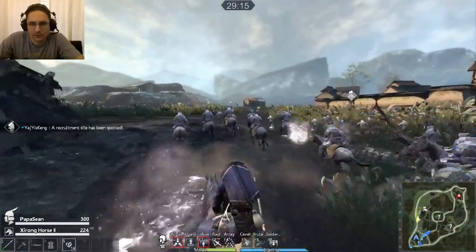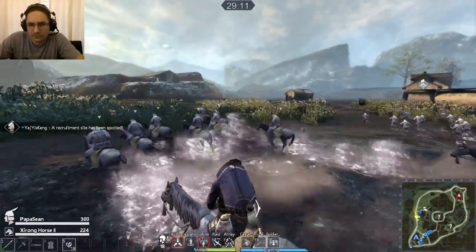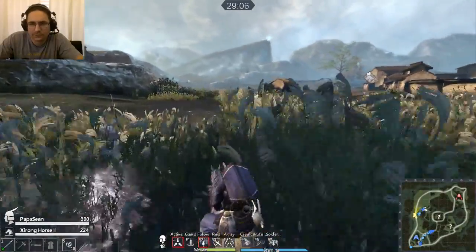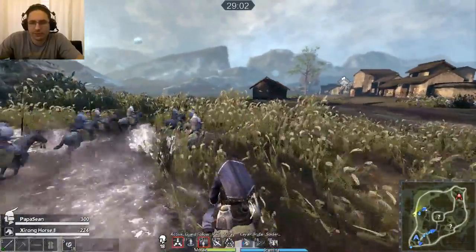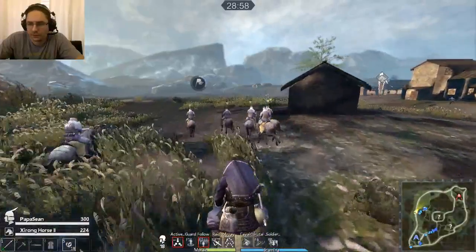It'd be nice if I could flank the left and get around those guys. It's a nice one — we have 15 extra soldiers. And when you double tap W, you'll get a little sprint and you'll be able to get a charging ability. The first guy you hit, you get skewered pretty good.